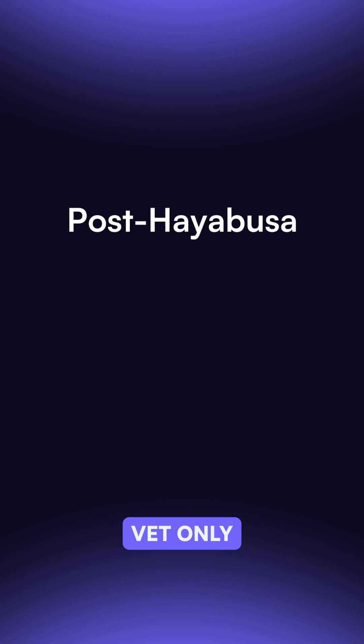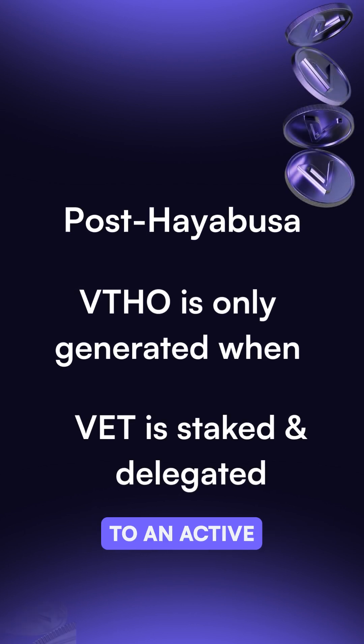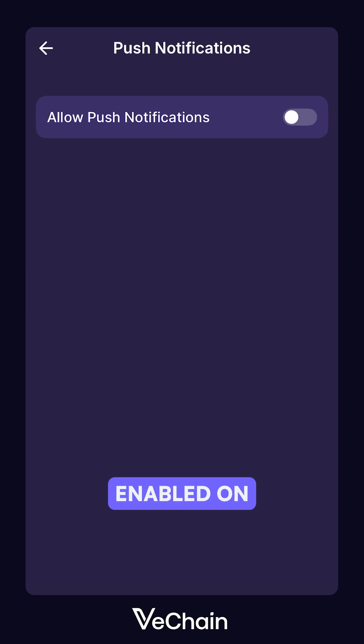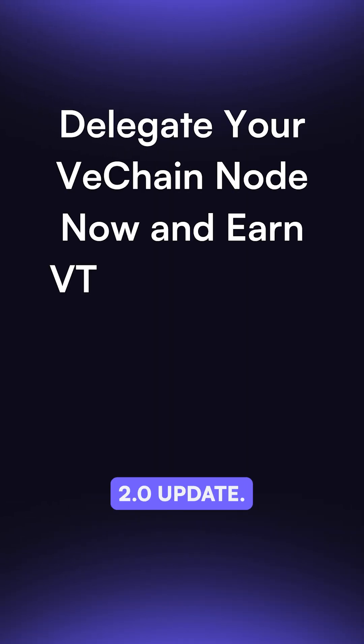With Hayabusa, VET only produces VTHO when it is staked on Stargate and delegated to an active or queued validator. Holding VET alone no longer generates VTHO. Keep push notifications enabled on VWorld to stay informed about every Hayabusa and Stargate 2.0 update.